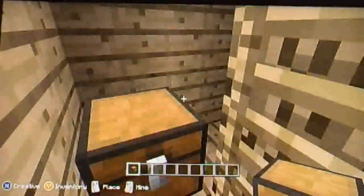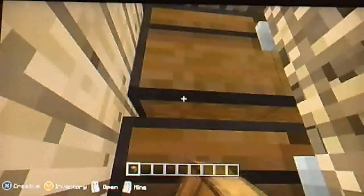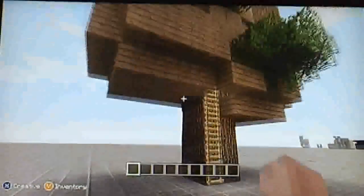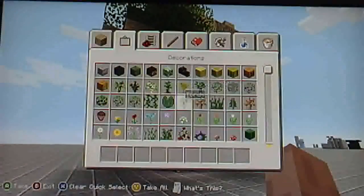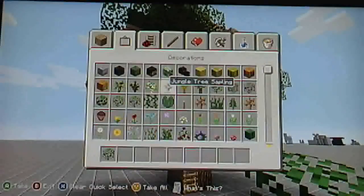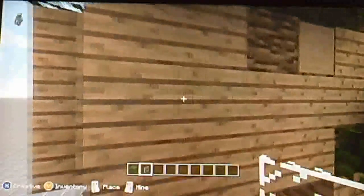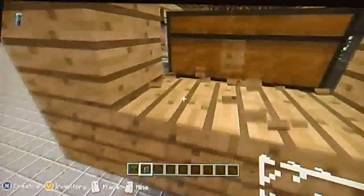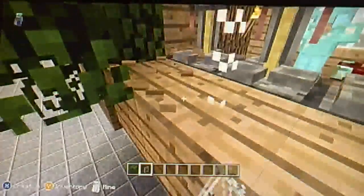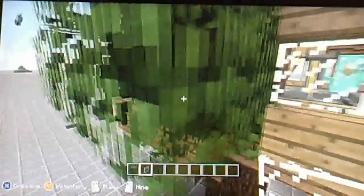Then your storage — on the secret storage sort of area — you're going to place all of your valuables in and out. Get out your glass panes, and I'm going to place some windows. Just place a few for light, though some of them won't be easy to look out of.